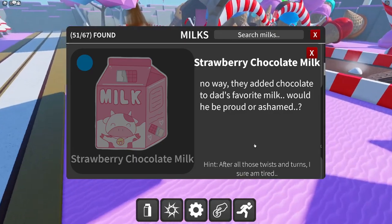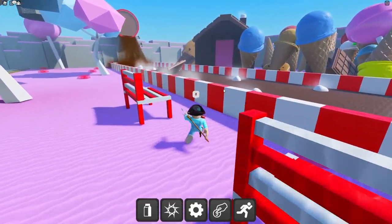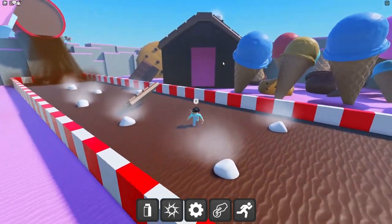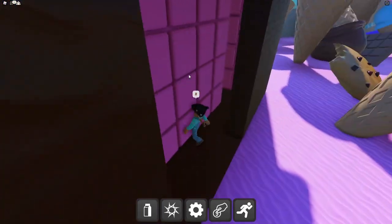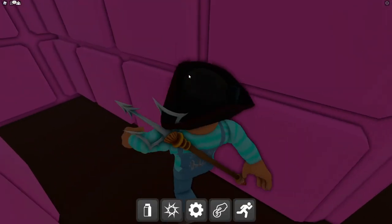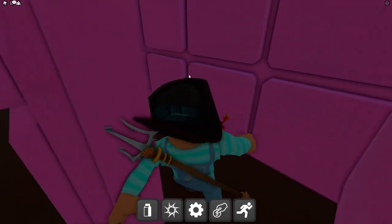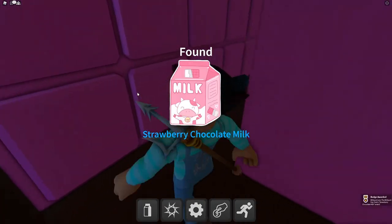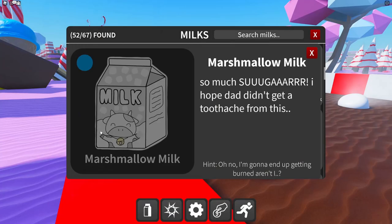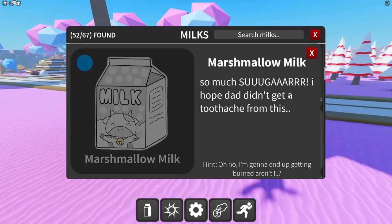Strawberry chocolate milk hint: 'after all those twists and turns I sure am tired.' There's a house with a chocolate and strawberry roof, and so many twists and turns — it must be at the end of this maze. We made it! Strawberry chocolate milk secured.